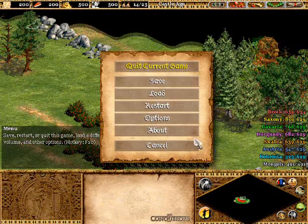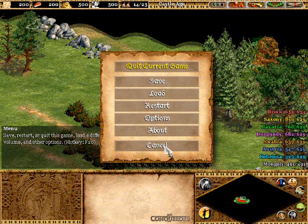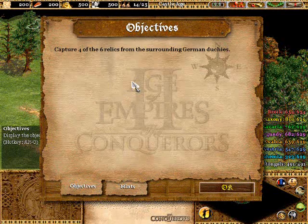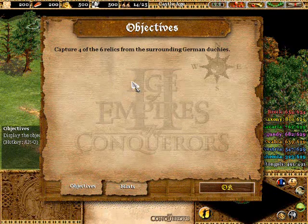YouTube, after absolutely no time of relaxation, we're jumping right into the Frederick Barbarossa campaign, doing this first mission to the Holy Roman Emperor, and we're going to check out the objectives. It's an interesting objective — it's only one. We have to capture four of the six relics surrounded by German duchies. That's basically what we have to do. We have a lot of enemies in this mission — you're going to have six enemies, obviously, as it says right there.